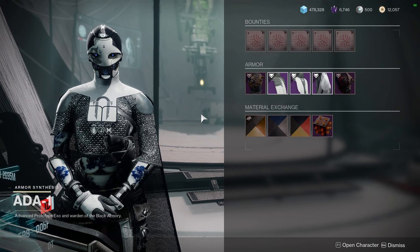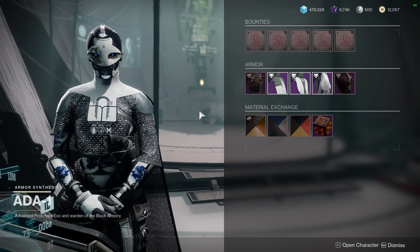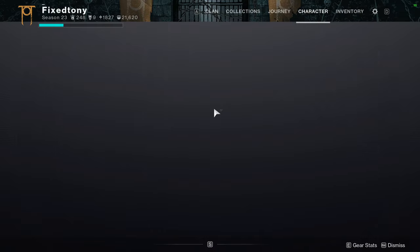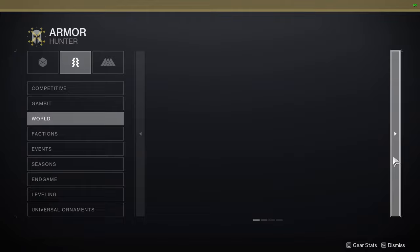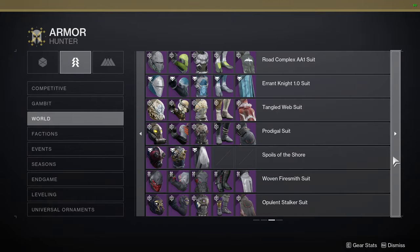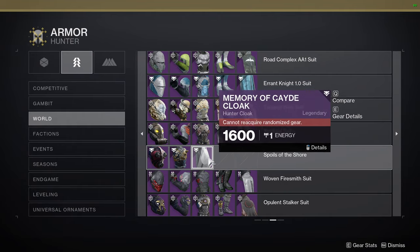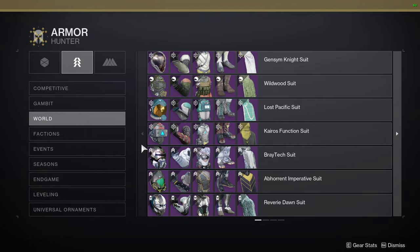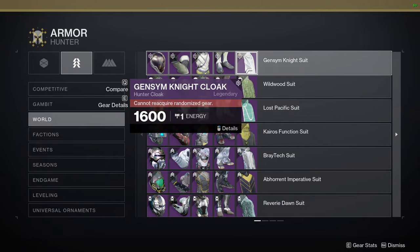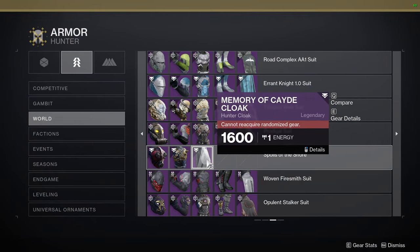As for the armor sets, I'm not going to show them all on screen because a lot of this is just class items, but I will show the armor pieces. I won't go into super detail like I usually do. For the Hunter stuff — I definitely hate the helmet. The chest piece is pretty interesting. The cloak is pretty cool, but it is a reskin of another piece, so if you're not a fan of that, definitely don't get it.